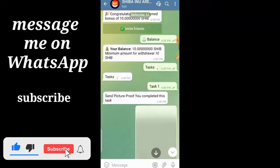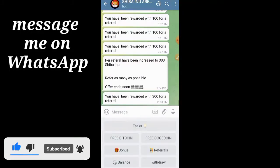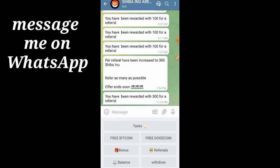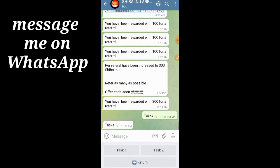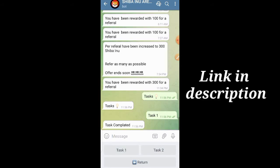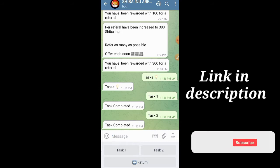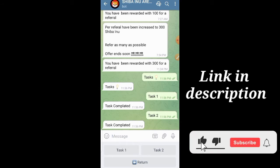The next thing is to start earning. One thing I like most about this is that you don't just earn 400 Shiba Inu per referral — you also get to do tasks on this Telegram bot. As time goes on they will be adding more tasks, but currently there are only two tasks. I've already completed both tasks, so I'll be showing them in my next video.